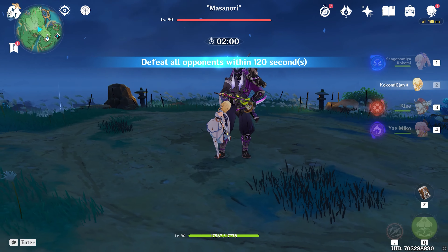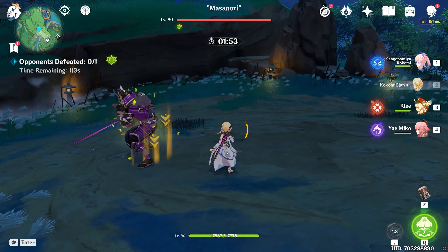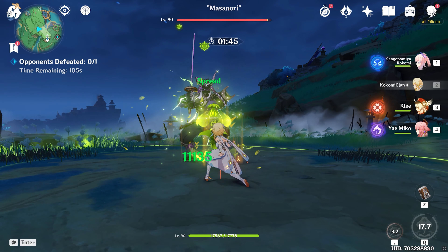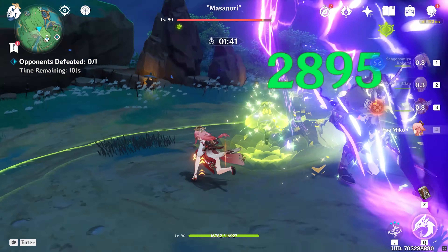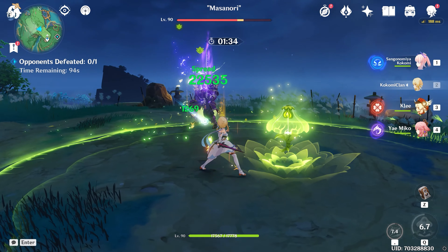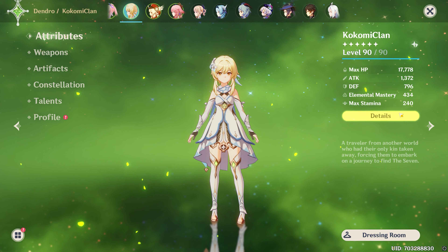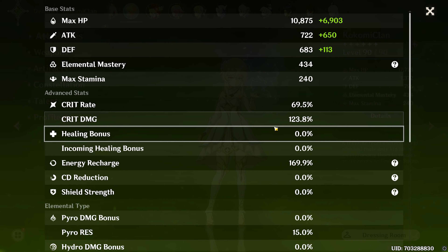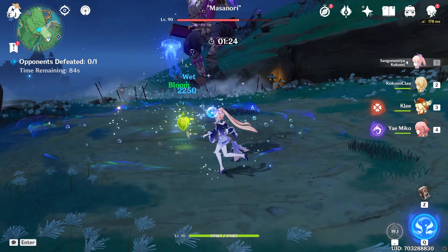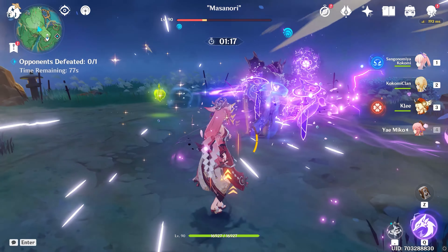Now let's trigger Spread with Lumine's burst. First we apply Dendro, then Electro, activating the Quicken state. Lumine can then deal Spread damage — it only triggers periodically due to ICD, and not all hits crit. We even got a Spread hit of about 22k, impressive given her low attack stats. This shows that elemental mastery, crit rate, and crit damage all factor in. Thanks for watching — that covers all the Dendro reactions. Cheers!